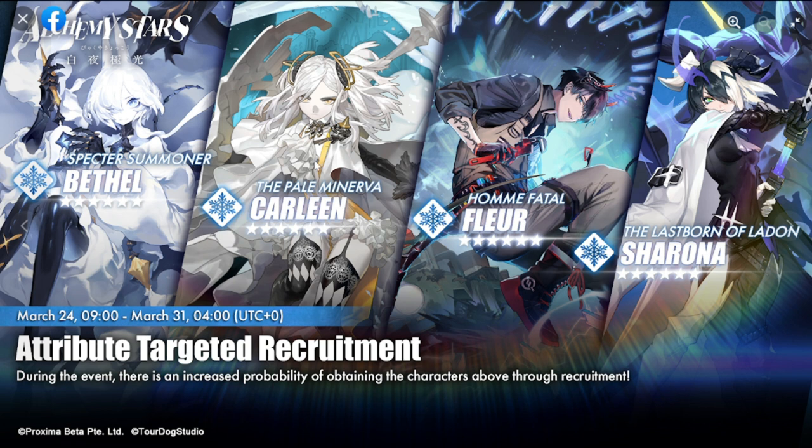Carlene is a converter with teleport and knockback. Sharona is the best detonator for water — great damage and teleport. The other two are Bethel, a detonator with good damage and a summon, and Fleur, probably the best sniper for water. Personally, I'll be choosing water since I lack all four of them — my water roster is very scarce.